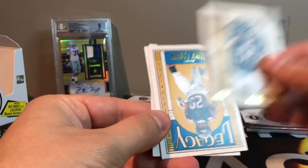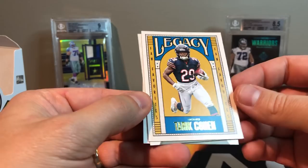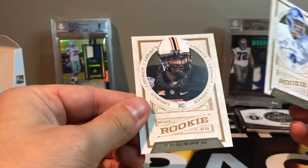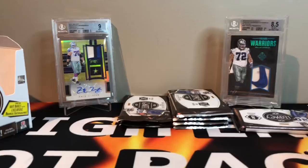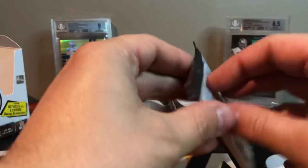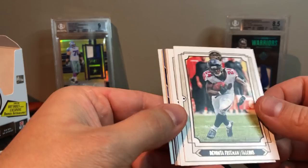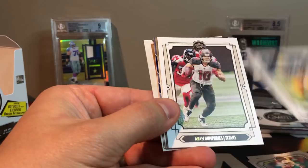Dick Butkus — cool looking card. Tariq Cohen Legacy Fan Favorites — old school looking card, I kind of like that one. Got Tyree Jackson — he's the backup in Buffalo. And Justice Hill. Everyone's really excited to see Tyree Jackson. It's going to be kind of hard backing up Josh Allen, though — and they have Matt Barkley as well. Devante Freeman, Kenny Stills, Devante Adams, Adam Humphries. Got Icky Woods.